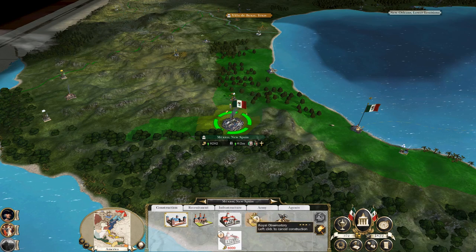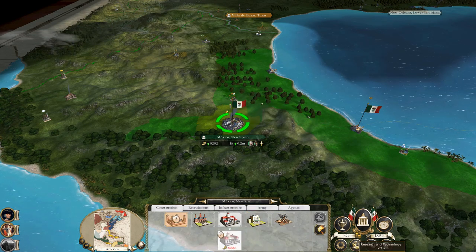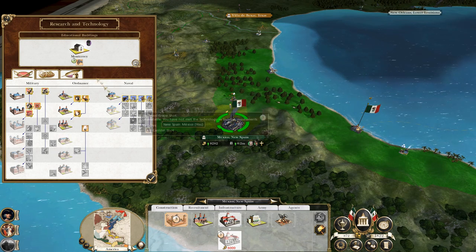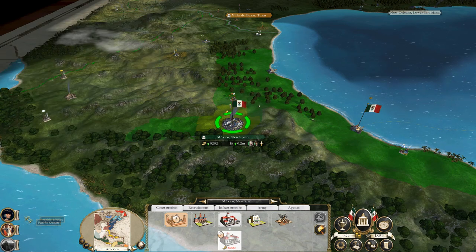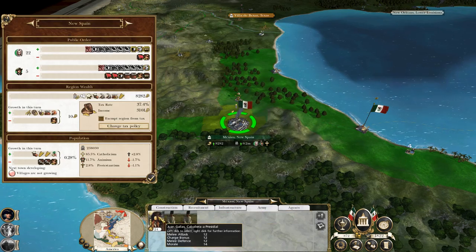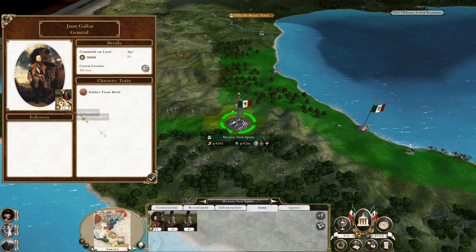If I buy the drill school now, in three turns it will be built. At the same turn, the university would have finished this research and then Further Rank will have opened up. So let's do that. That's my general — Juan Gallas, soldier from birth.